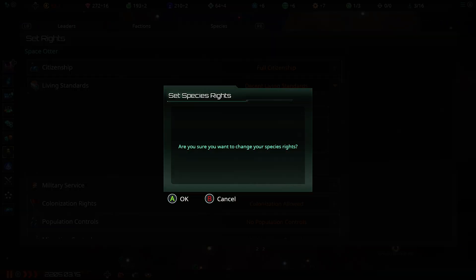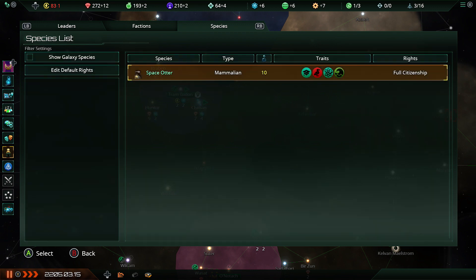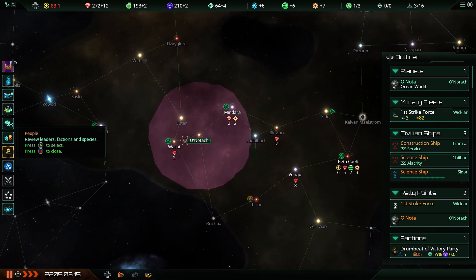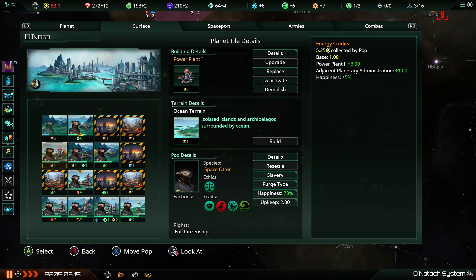Moving over to utopian abundance: okay, that's minus 1, plus 12, plus 2. We've made a very slight loss right now — I was expecting to make a profit, but I think that's because right now we've got a lot of stuff floating around in space and the number of actual people we've got isn't that high. Maybe that's been slightly rebalanced — I swear back in the old days of Stellaris you used to be able to whack people over to utopian abundance and immediately benefit.